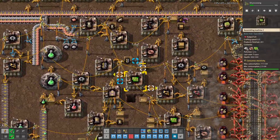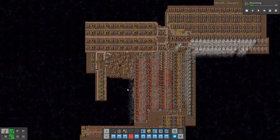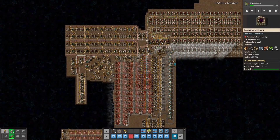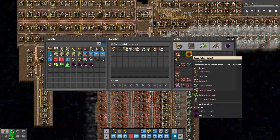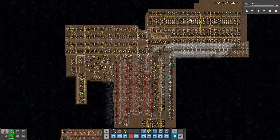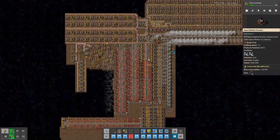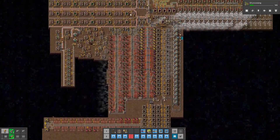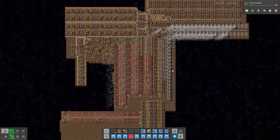And this is my 7-hour factory. Like you can see it's a bit bigger, so there is a huge production for the space matter using this infinite crafting thing — some boilers, a lot of coal, iron production, stone production, landfill production, some science and so on.